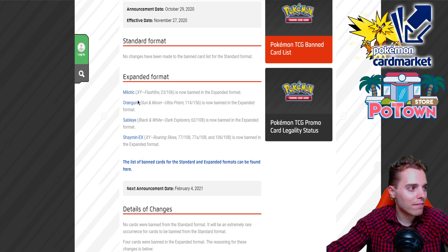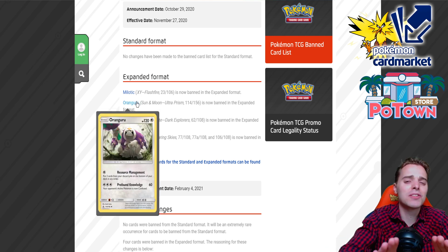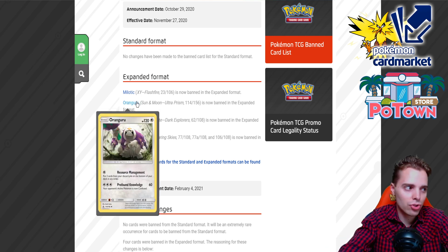The next card — I'm very glad that this is banned. I don't like stall at all. You should know me by now; it's like my arch enemy. Oranguru Resource Management. During my days of playing the trading card game, I've come across a lot of players that played Oranguru, Pidgeotto stall, Cinccino, Miltank — I don't even care at this point. It was always not fun to play against them, because with Resource Management you can actually put three cards from the discard pile on the bottom of the deck, so you could have infinite resources, and that's why they banned Oranguru altogether.